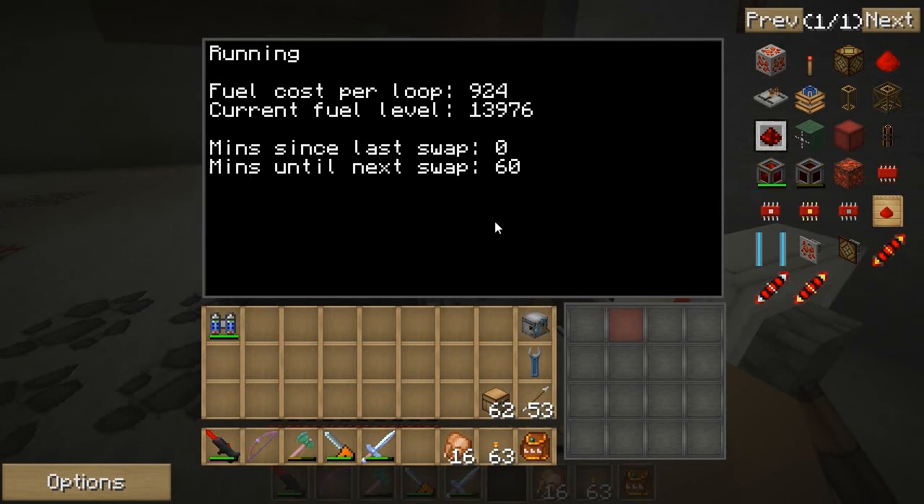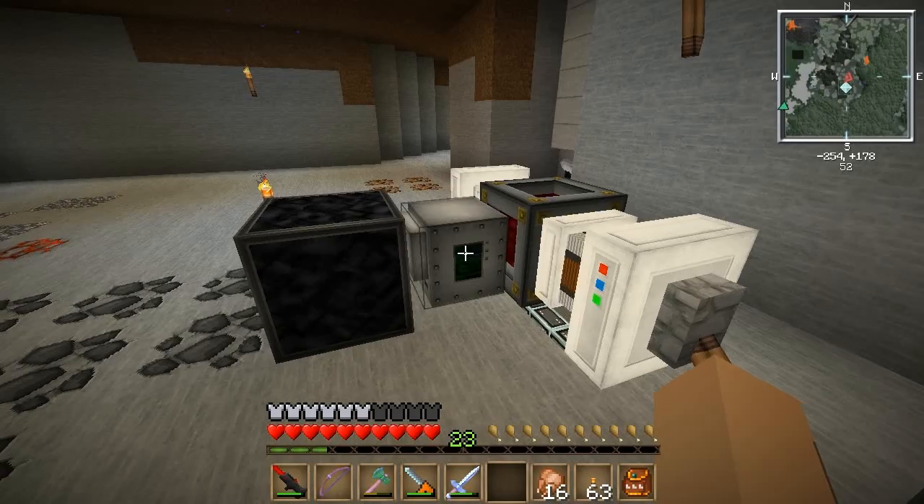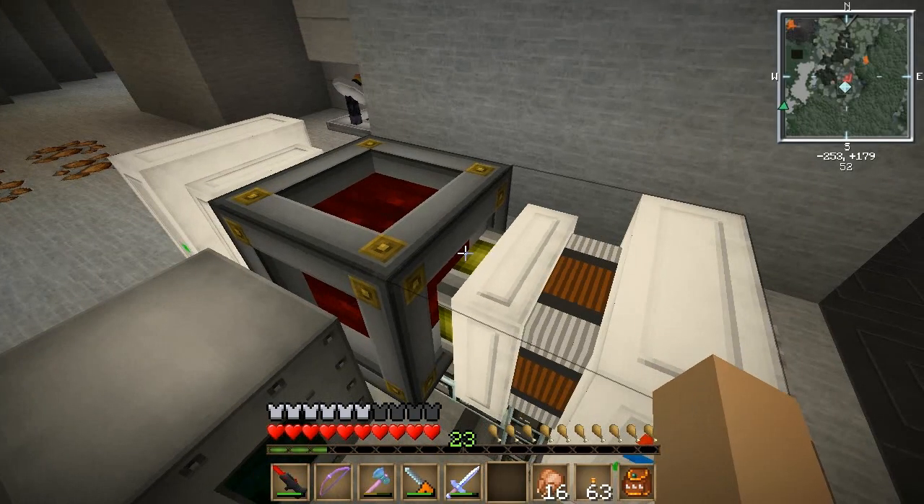And 'minutes until next swap: 60 minutes.' Every one minute it'll update that. It's going to probably exit the user interface when it teleports away. Never mind — because it's not going to be teleporting away, it's just going to be updating the minutes. There it goes. Just edit the minute value depending on how fast you're charging it and how fast the energy is used.